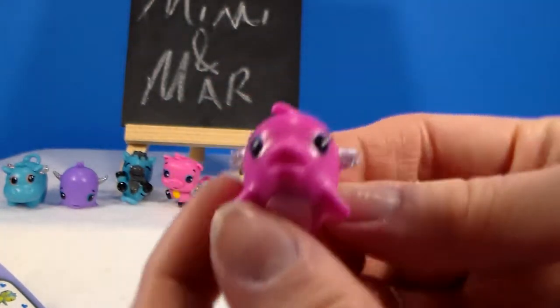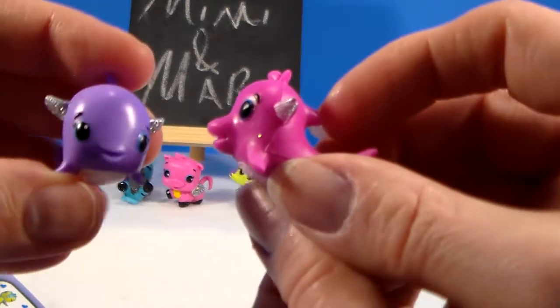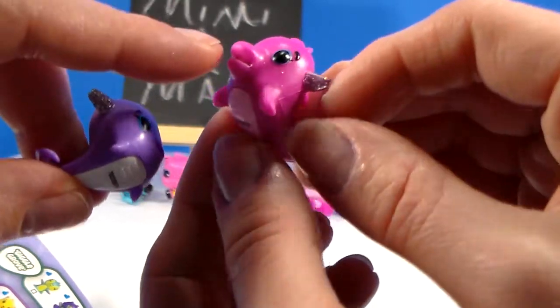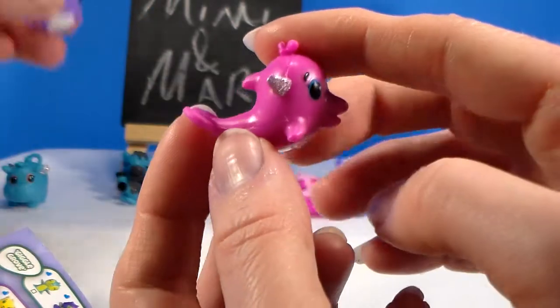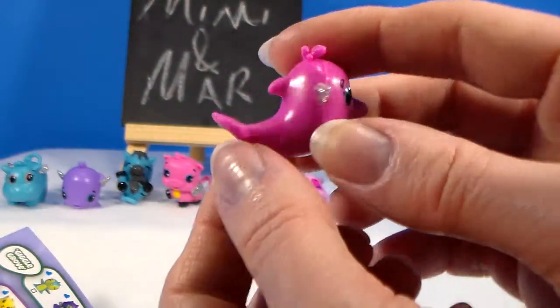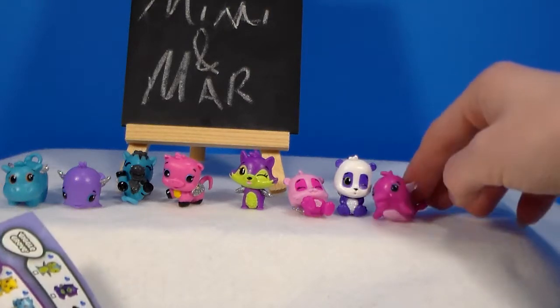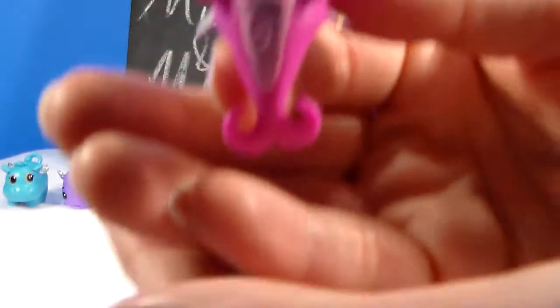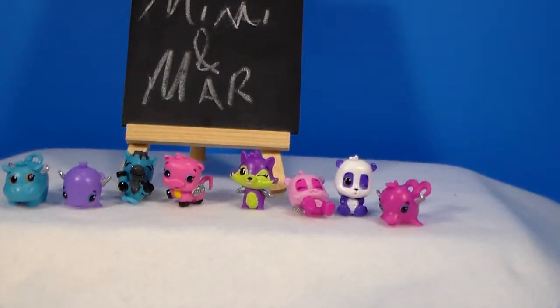Pink dolphin, so cute. So you guys can actually see there is a difference because it's two different animals — the snout. This one is like flat and this one has the bottlenose sort of porpoise. That's adorable. There's a light shade of pink on the belly. I do like their shades of pink.